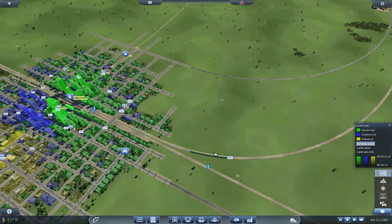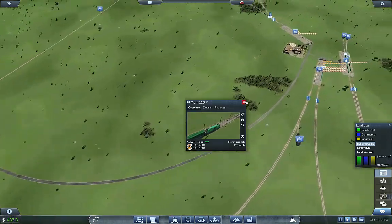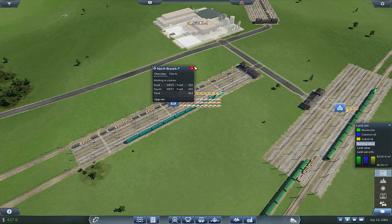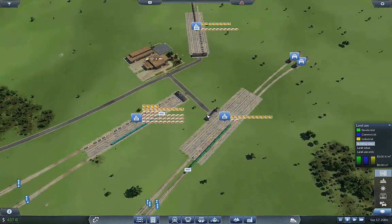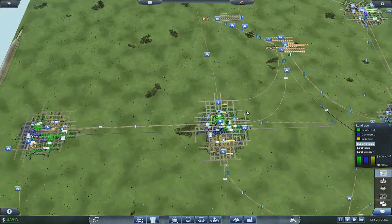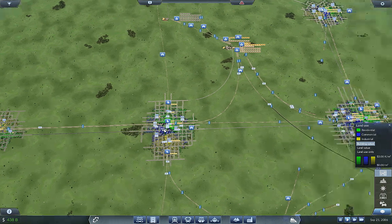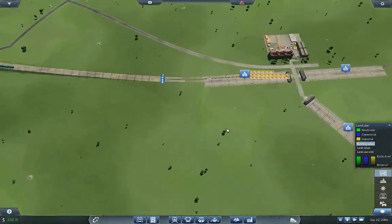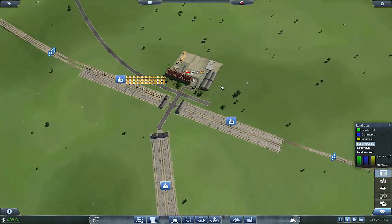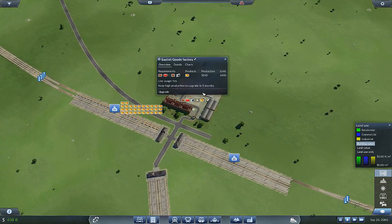We've got another train coming in for a load and we're doing pretty good on supply, so that's good. That's a good line — we've got goods and food now going west without any need for a second or third goods line going west. Lots of good savings on that front, and goods have now — look at that — they're going to upgrade, which is phenomenal. That's the whole point of adding that stuff.